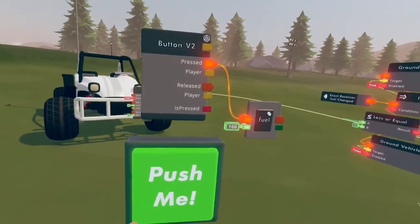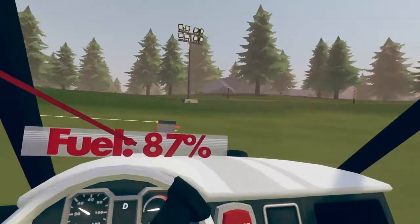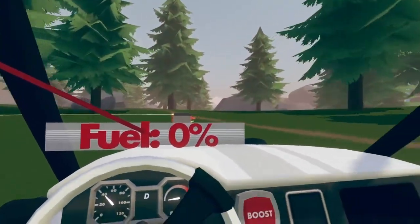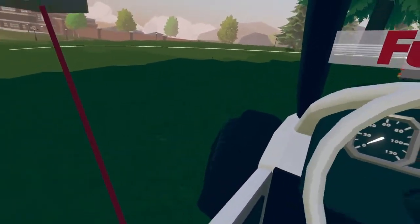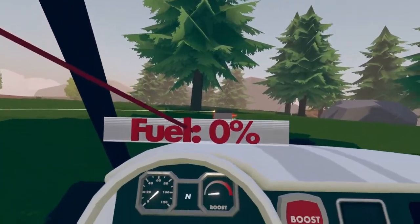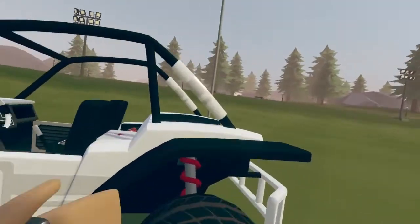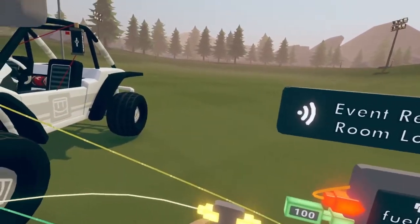Set the fuel back to 100, hop back in the car, and drive. It takes a little while to drain the fuel — the fuel gets low, reaches empty, hits zero percent, and now the car stops completely. The fuel correctly says zero percent. As mentioned earlier, you can use an execution to set the fuel without clicking the button every time — for example, making a fuel can trigger a refuel when placed on the buggy.